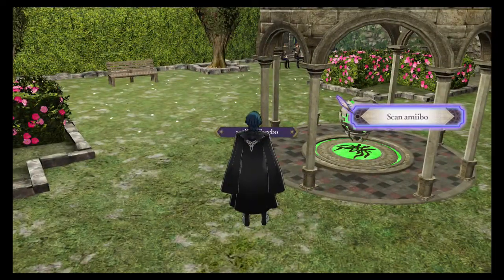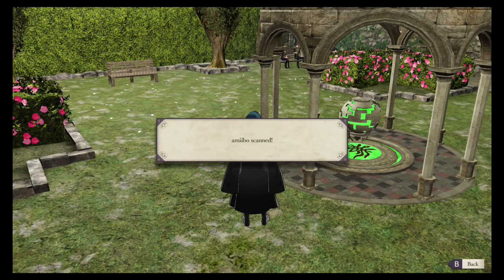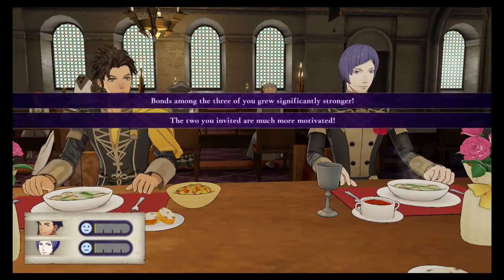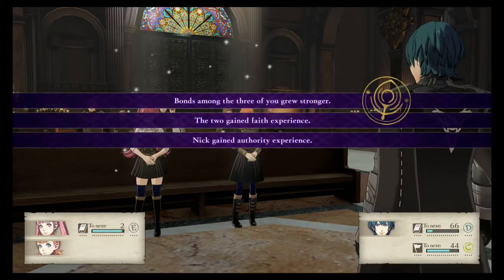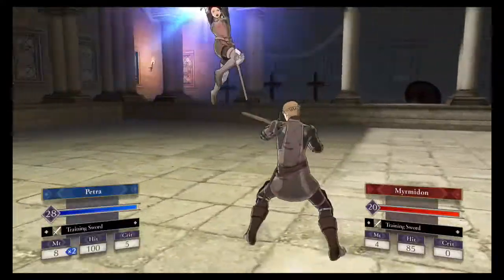The amiibo gazebo allows you to scan amiibo to get free items or unlock features in battle. Fire Emblem amiibo in particular will unlock features in battle such as soundtracks, while other amiibo will give you free items — but each amiibo can only be used once per save file. Among the actions that consume activity points determined by your professor level, there are sharing meals with two other students, cooking meals with one other student or staff, choir practice with two students, and tournaments which showcase a different weapon every month and allow you to choose a party member to participate in auto battles to win prizes.